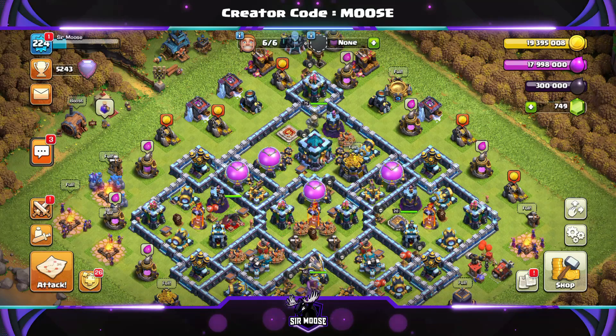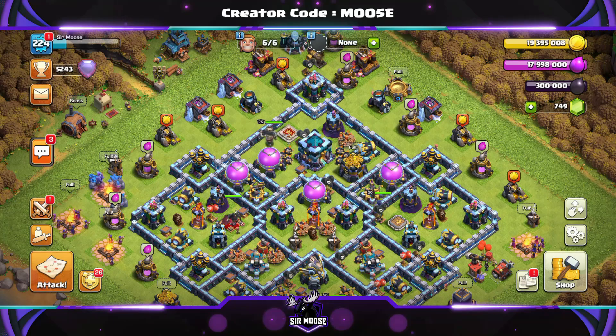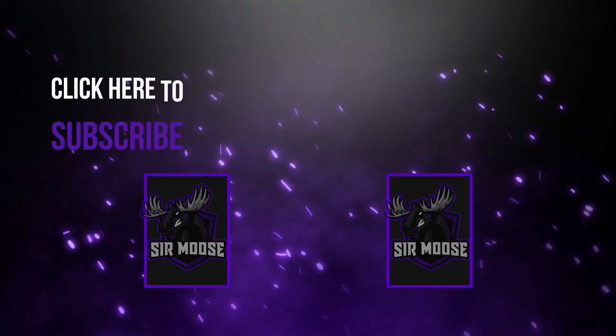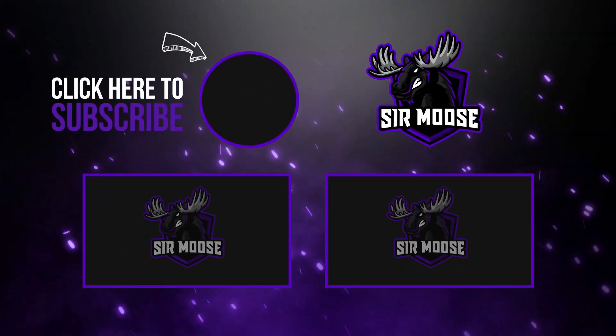This is Samoose signing out. Remember you can use creator code 'moose' in-game to help support the channel — I've put a link in the video description. And guys, sometimes I put a secret code word in my videos and I ask you to go to the video comments and put the secret code word there, and I reply to each and every one of you that does. Today's secret code word is 'Steve the Squirrel' — Steve the Squirrel lives in the forest out there by the village; he's friends with Mike the Minion. Anyway, hope you've enjoyed the video today, thanks for watching, and I'll see you soon — take care.